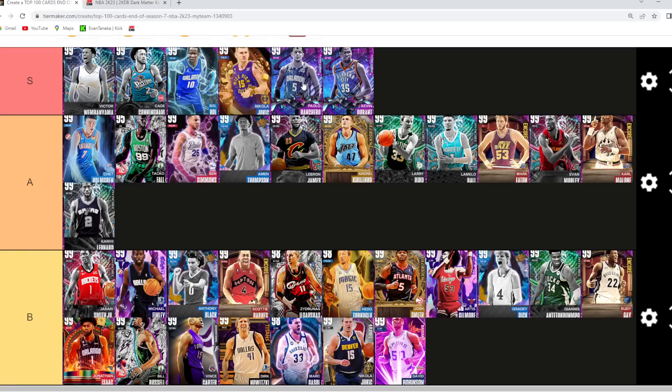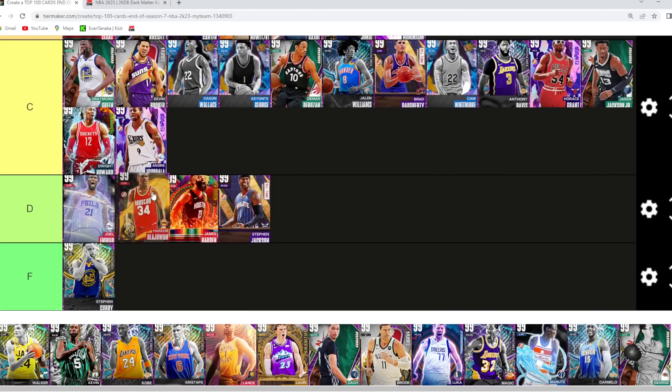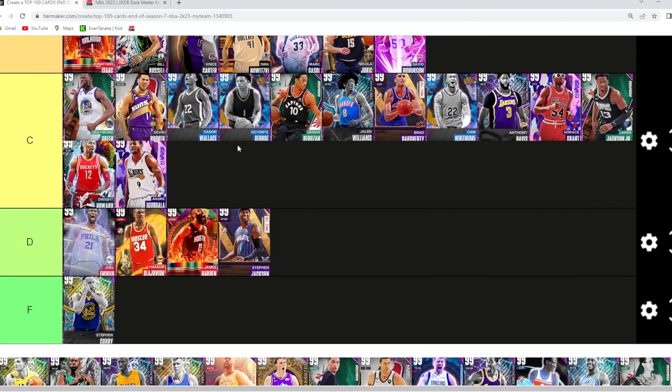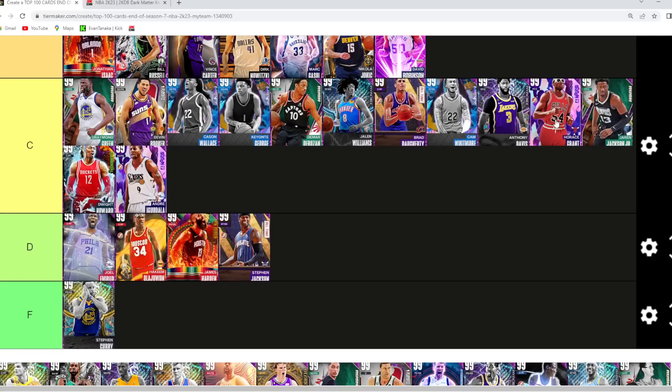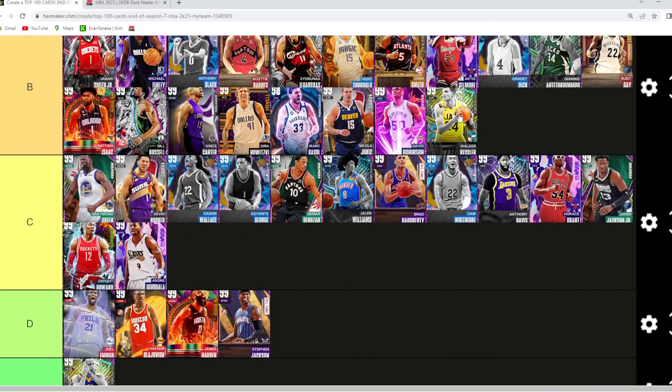Durant and Banchero are literally the exact same card — one can play shooting guard, one plays small forward — but both are gonna be S tier for sure. Kevin Durant definitely. Hakeem I would say is probably gonna be in D tier — not a bad power forward, I just prefer Dwight, Anthony Davis, Horace Grant, and Jaren Jackson Jr. a little bit over him.